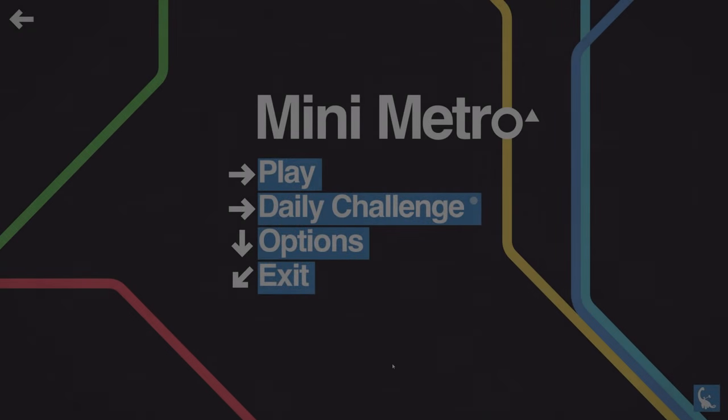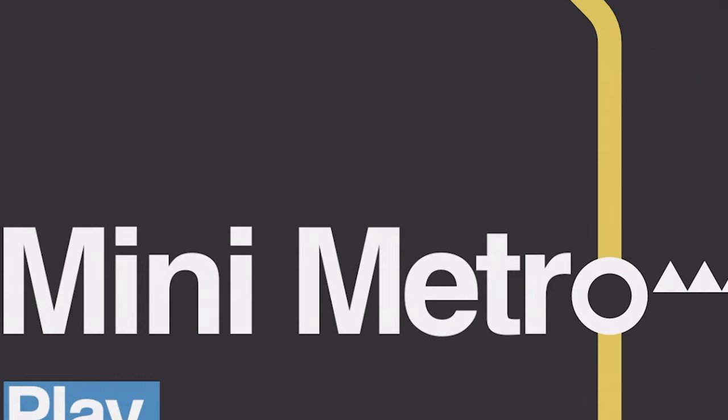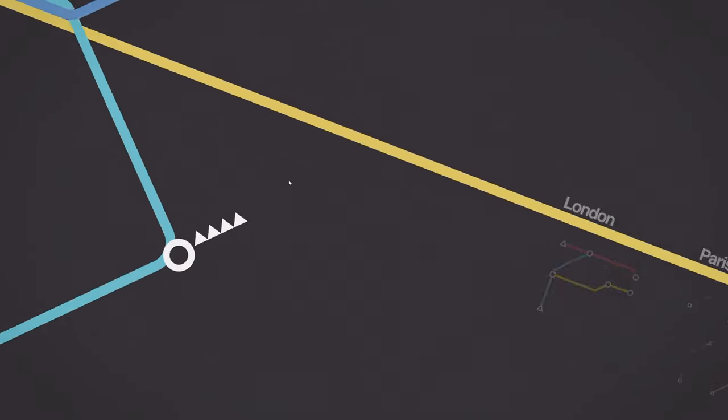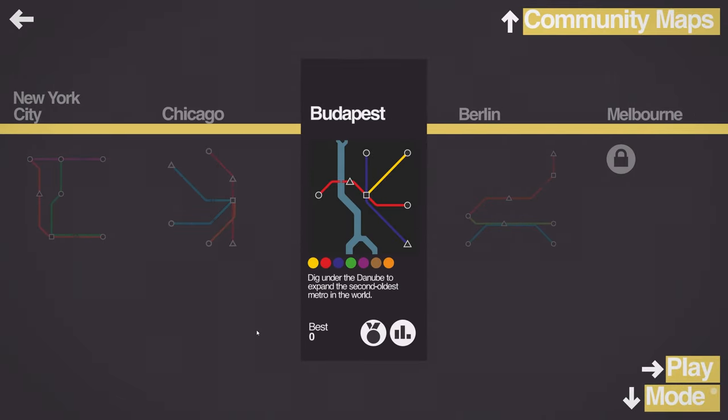Hello and welcome to Beertier, the German Engineer. Today we are back with Mini Metro and we are going to tackle a brand new level that we haven't tried before. So let's see what we got here. Looks like we have Budapest — 'dig under the Danube to expand the second oldest metro in the world.' That word is killing me and I don't even know if I pronounce it correctly, because in German it's the Donau, just so you're aware. But let's jump right into it and see how that goes.